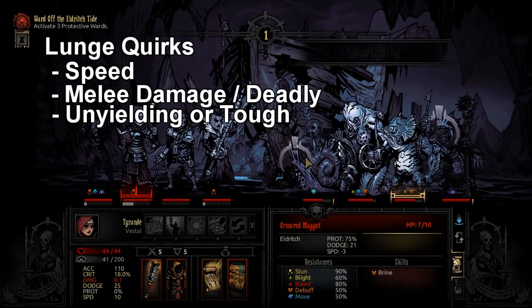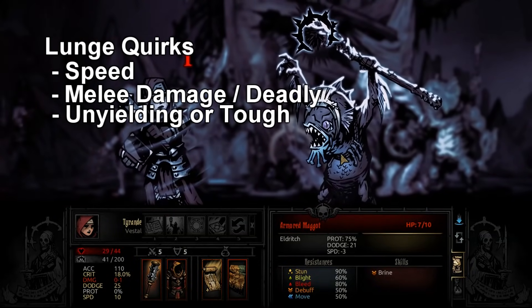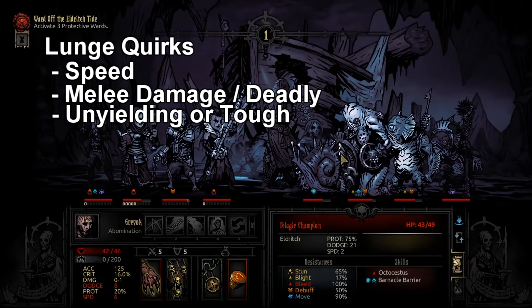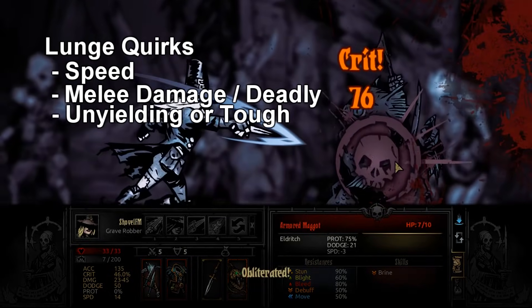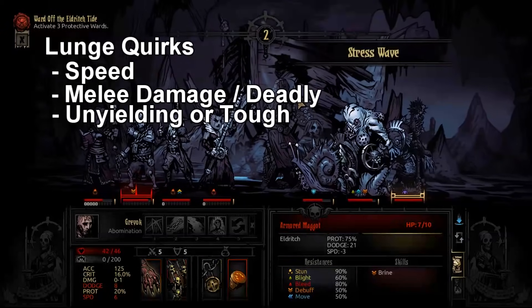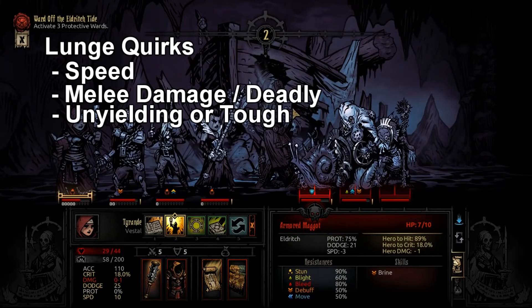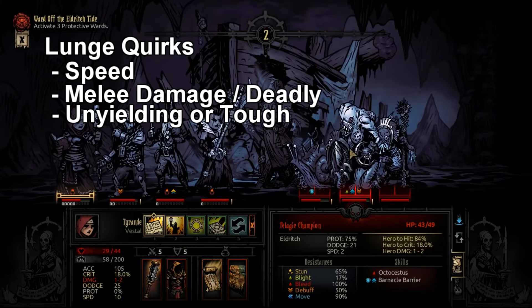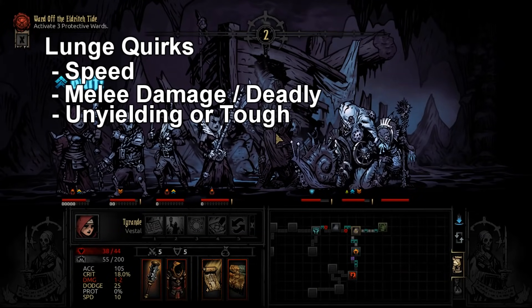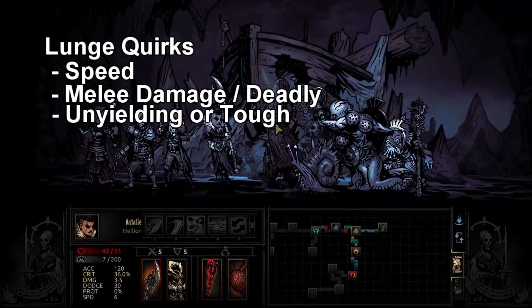For a third quirk to lock in, go for something defensive. I wouldn't lock both speed quirks — pick one, one damage quirk, and one defensive. The best defensive option is Unyielding if you're afraid of her dying — that puts her at 77% death blow resist, which is pretty good. You can also slap a Martyr's Seal if she's at Death's Door constantly, or Tough. I'm not a huge fan of Hard Skin on her since it's better with more HP. Unyielding and Tough are the two best defensive quirks for her.